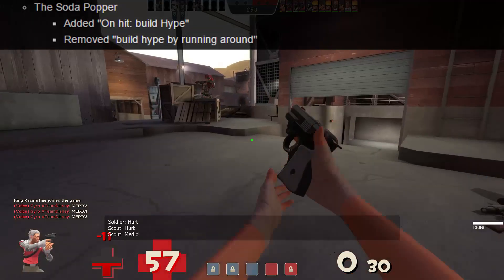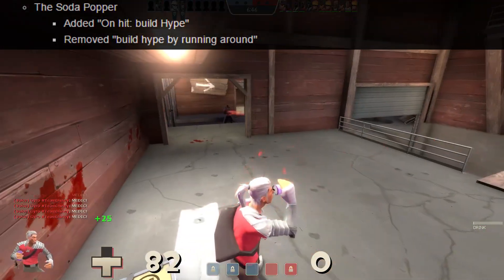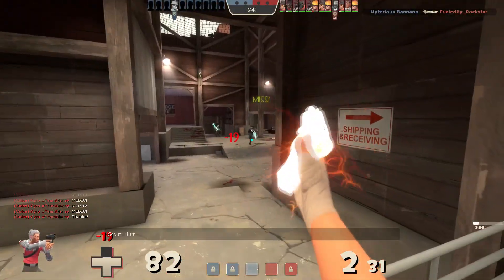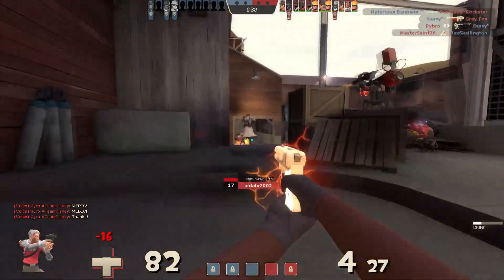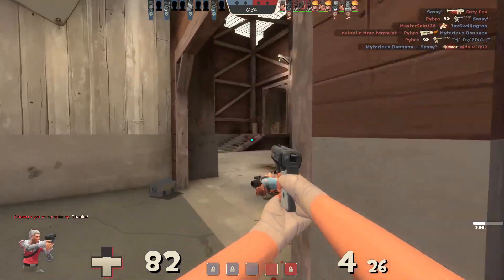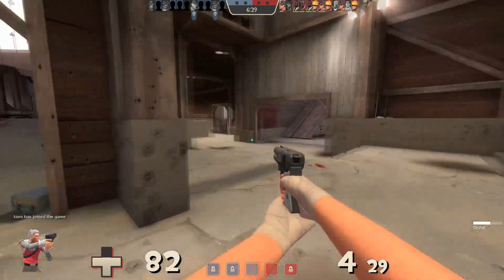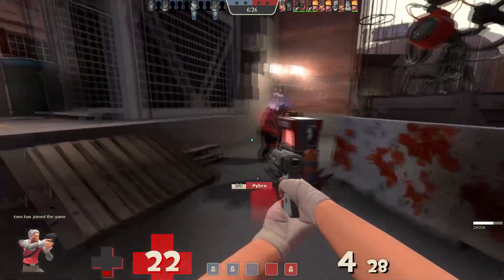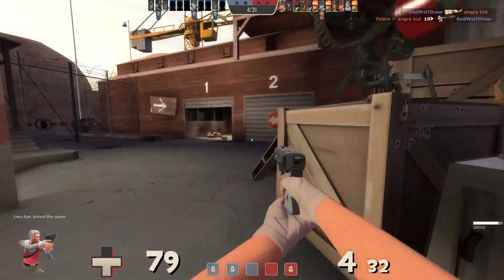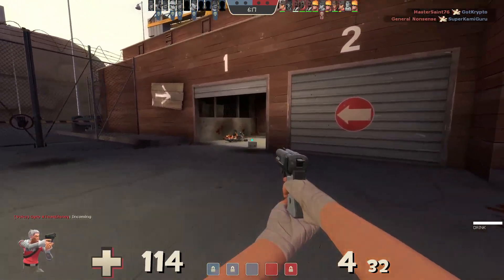Speaking of primary weapons, the Soda Popper got a couple of changes as well that removes the gun's ability to gain height by running around, but instead adds the ability to gain height by dealing damage to your opponents. This was a well-needed change since Soda Popper Scouts would abuse running around in circles to get a very good mechanic anytime they wanted. To be in complete control of an ability that gives Scouts 6 jumps at a time was a little too good and needed to be earned. You need to deal 350 damage in order to get the max charge.